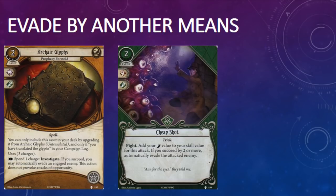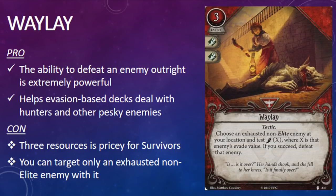Investigators do have a few solutions to the hunter problem, including Close Call from the Core Set and Snare Trap from a Phantom of Truth mythos pack. However, both of those cards cost experience points, which brings us back to problem number one: how do you earn those experience points if you're not killing enemies? Waylay gives evasion-based decks another option to deal with enemies that just won't give up the chase.